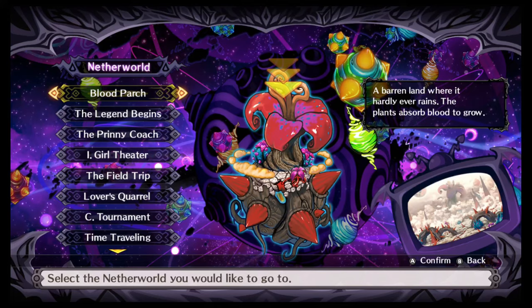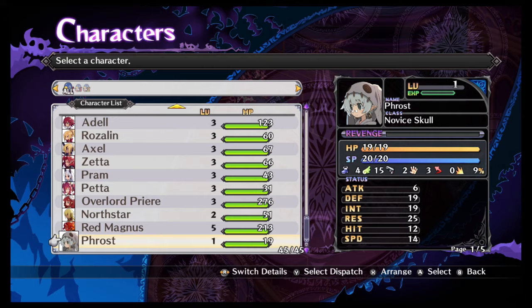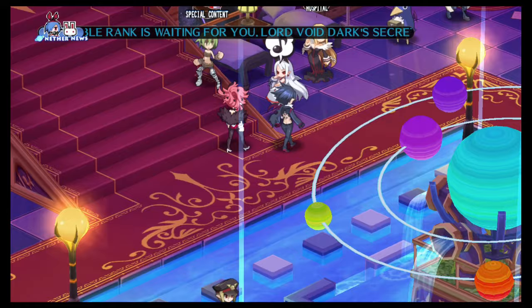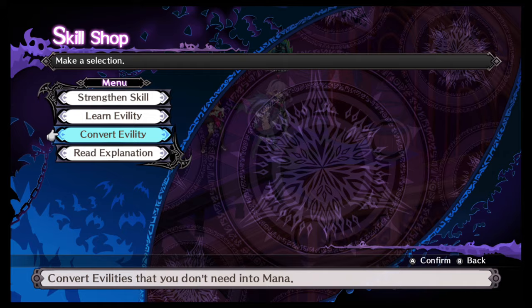The skill shop unlocks after you beat Sterile Atrium, or when you've got Red Magnus in your party. The skill shop is down here and you can strengthen skills, learn evilties, and convert evilties.